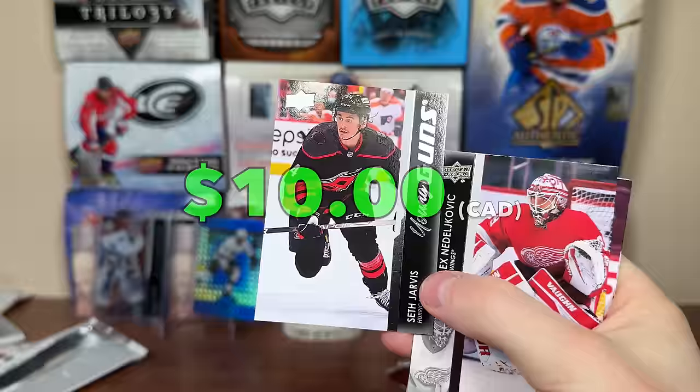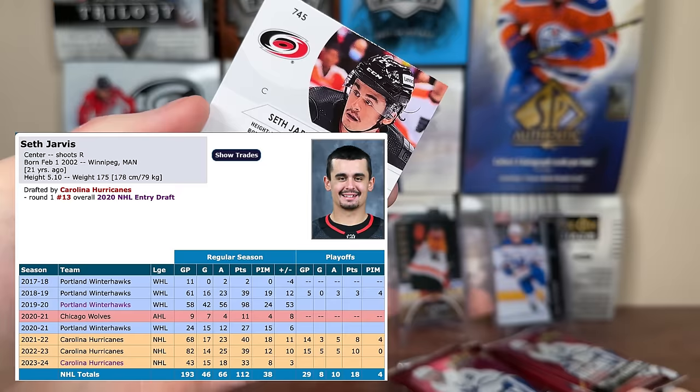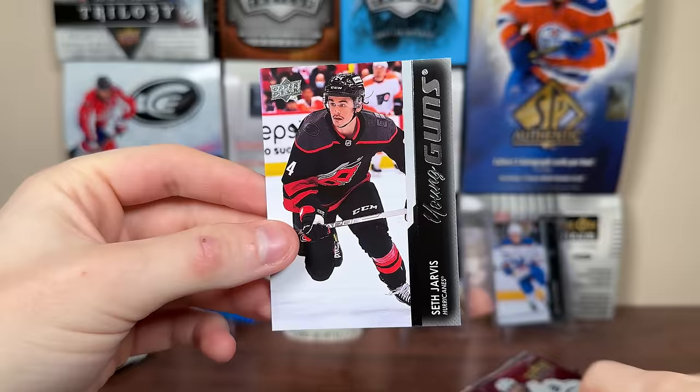We got another Young Guns — Seth Jarvis! That'll help cover a box, even though his Young Guns is pretty cheap. But he's aggressively separated himself as the top guy in this set. Turk had a pretty hot start but hasn't been playing as well recently. Jarvis has been playing really well, on like a 60-point pace. Top line winger, skilled, hardworking player.